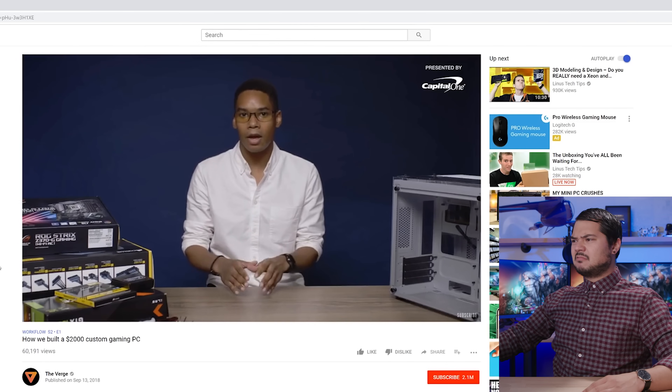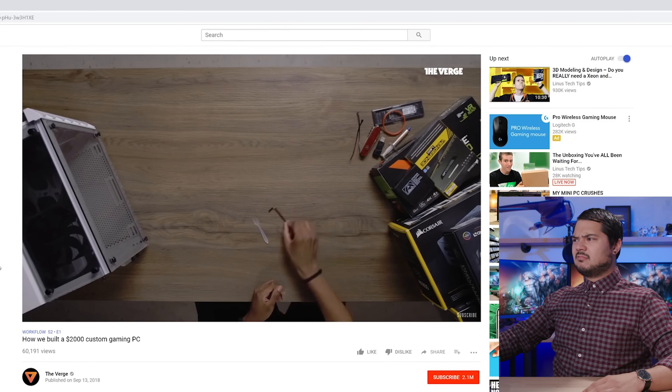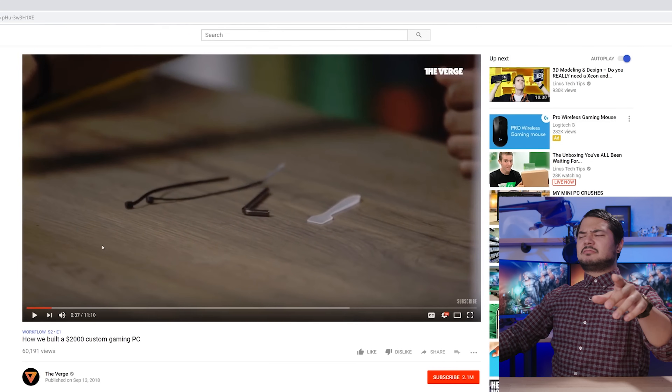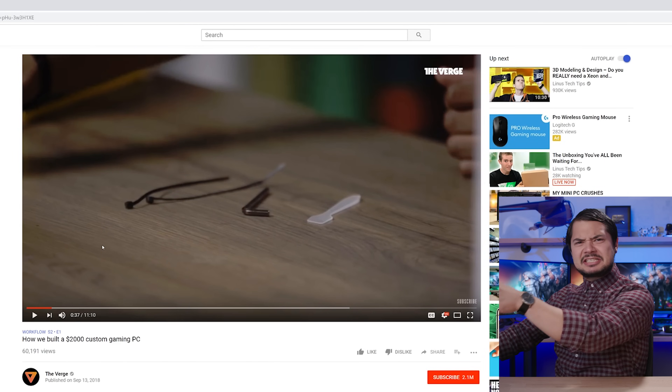If it's going to be metal, have an anti-static working surface layered on top of it, a thermal paste applicator, an Allen wrench, some tweezers to tighten up the wires — wait, did he just call those tweezers? That's a zip tie.